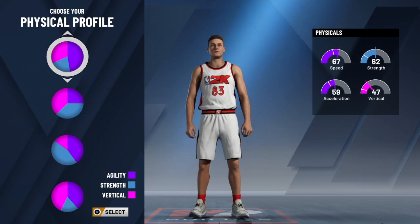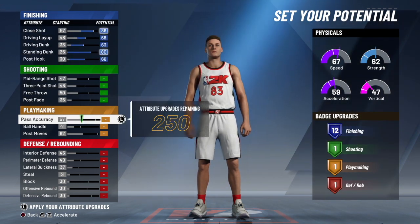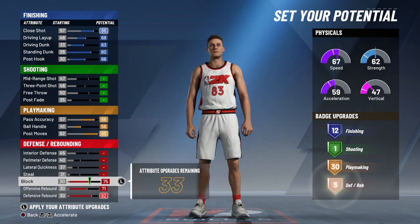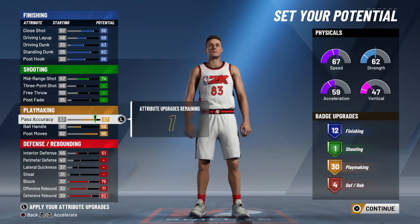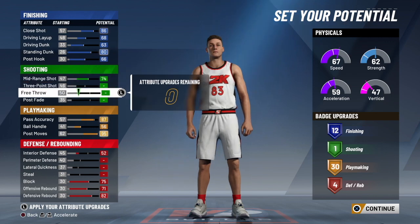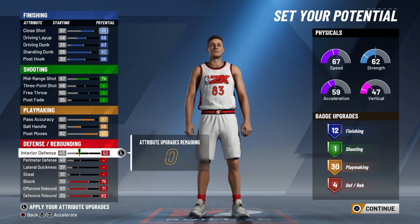This right here is the best center build in the game. I do have the most dominant build, but this in my opinion is the best center build. You have very good finishing, and you can put your height up to 7-3 if you want. The standing dunk always goes up on the center if you increase height, but you do lose a lot of stats going to 7-3. I built this thing back when the demo first came out but held it — I've really never seen this build on YouTube.